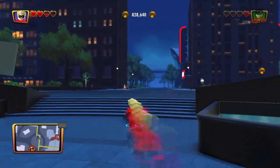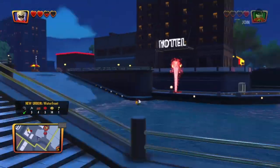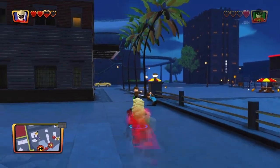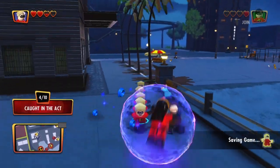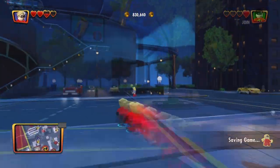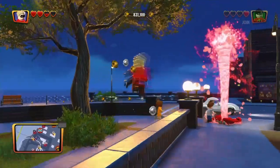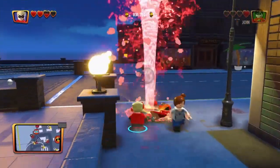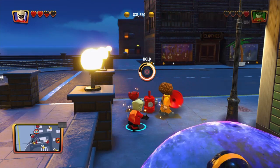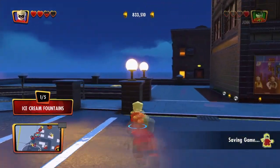Dash is way faster - let's switch back to Dash. We're almost at the waterfront, and here we are - New Urban Waterfront! Bad guy right away, got him right away, caught in the act. What's this thing? Hold circle - ice cream fountains, all right, cool!